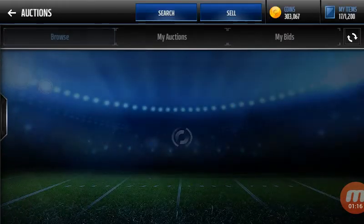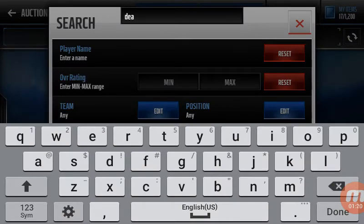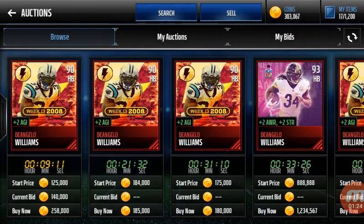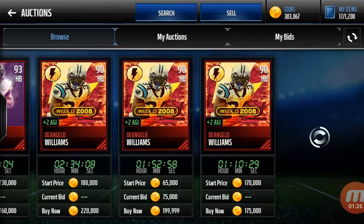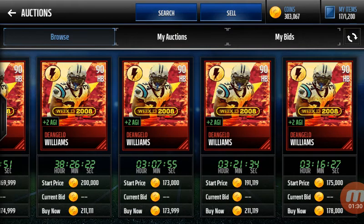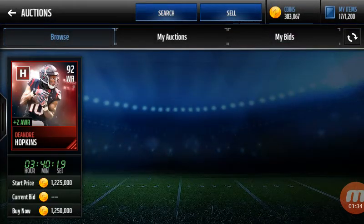I'll show you how much DeAndre Hopkins goes for if there's any up. I don't think there's — oh, there's one up for 1.2 million. 1.2 million. As soon as you complete all those sets, you complete this DeAndre Hopkins — 1.2 million — go post them up on your auction block and he'll sell pretty quick.